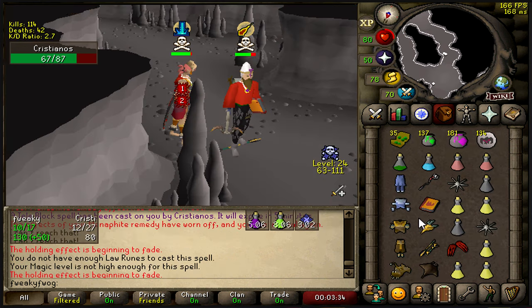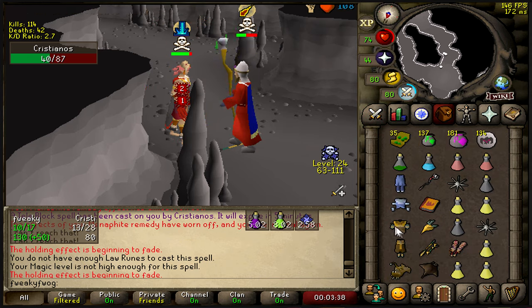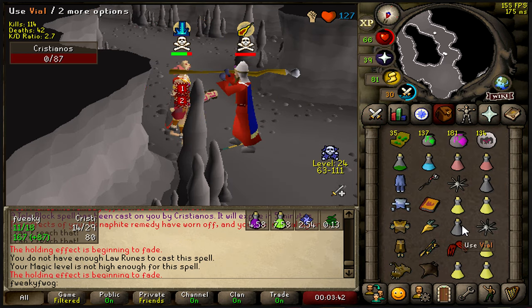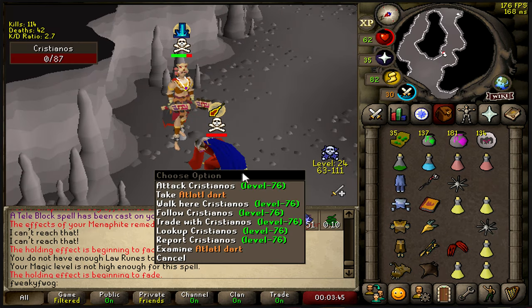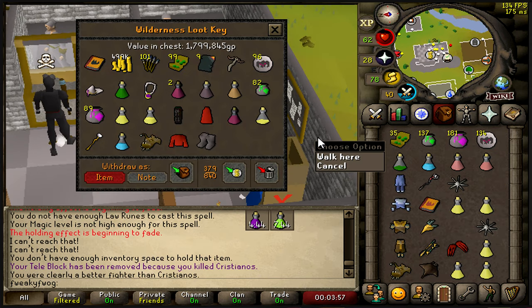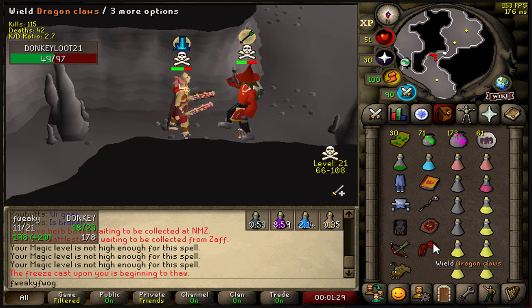Beautiful catch, come on proc, keep procking. Beautiful - you see how crazy this is? Every three ticks - bang bang bang. Not bad, 1.8 mil. This account is literally the pure destroyer.